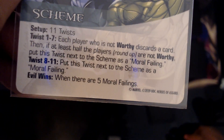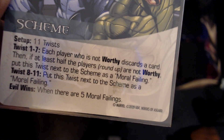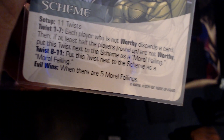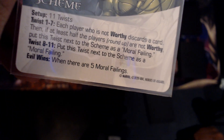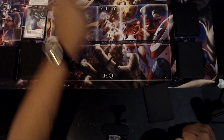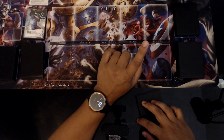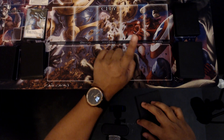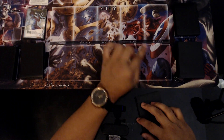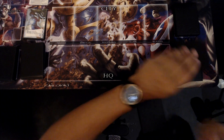We're doing Guardian Test of Worth — it's 11 twists. Twists one through seven: each player who's not worthy discards a card, and if at least half the players are not worthy, put this twist as a moral failing. Twists eight through eleven go straight as moral failings. Evil wins when there are five moral failings. To be worthy you need a card that costs five or more. The villain group is Murder World, henchmen are Hydra Base, and the heroes are Gorgon, Blade, and Quake.